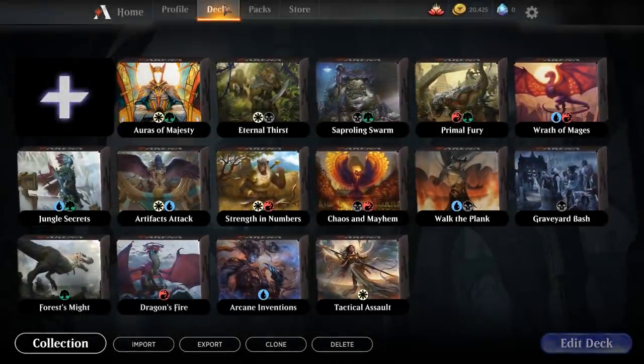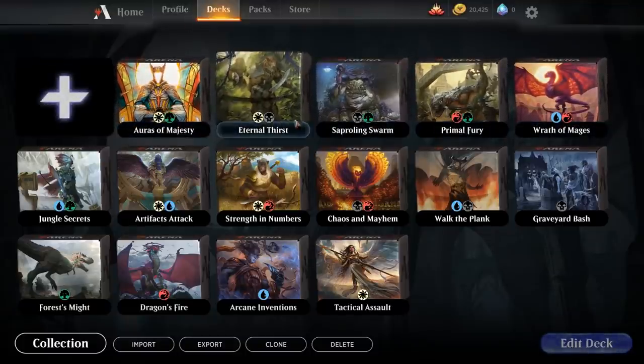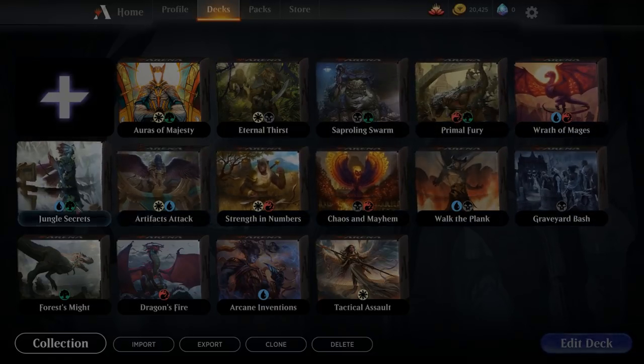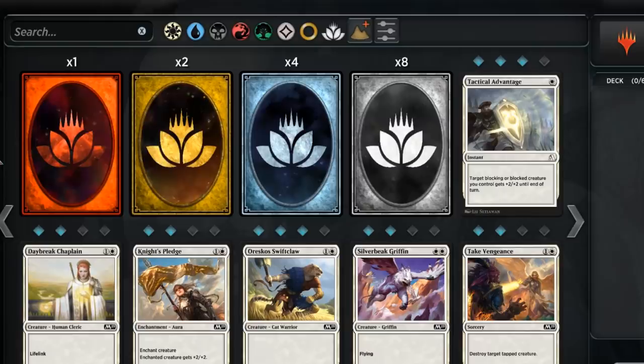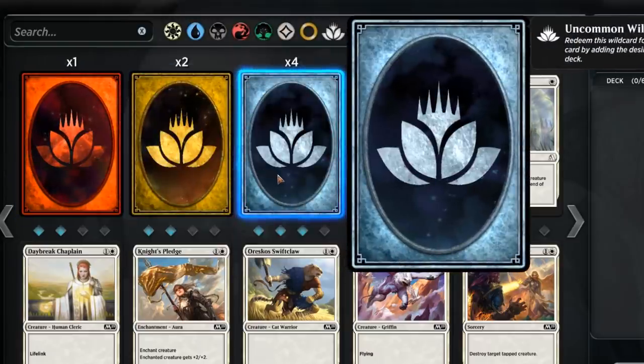In addition to providing you with a plethora of introductory decks to play with, Magic Arena also gives you a limited number of wild cards. You can redeem these cards for copies of Magic cards you don't have in your inventory — it's a one-to-one system. When you sign up for an account, Wizards gives you one Mythic wild card, two Rare wild cards, and four Uncommon wild cards.